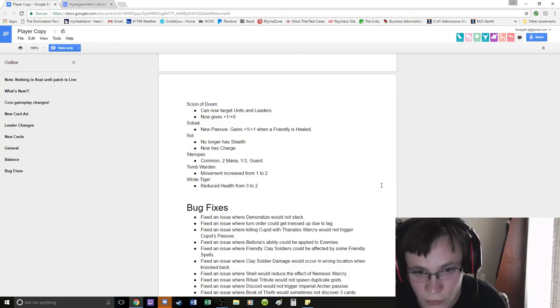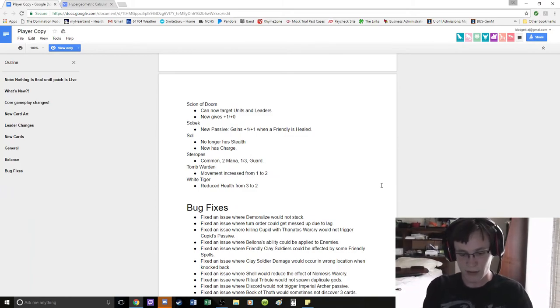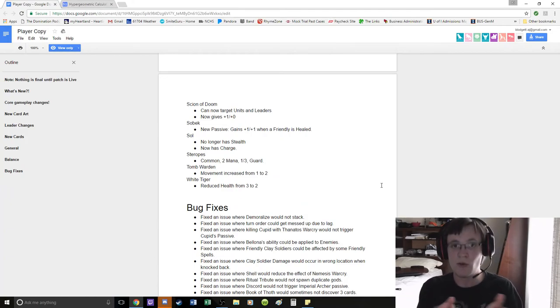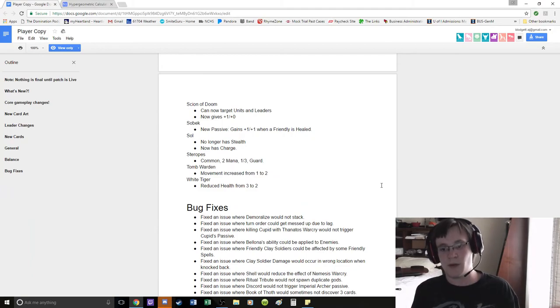Tomb Warden: movement increased from 1 to 2. It's still a do-nothing card — you play it on that turn and then it sits there. Your opponent doesn't want to kill it because they don't want to see you get the 5-5 on board, and then you have to kill it next turn. It's still only 2 movement — they can always just run away from it.